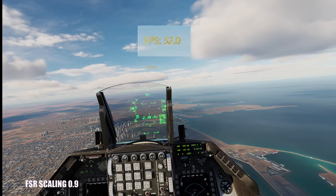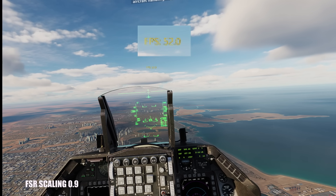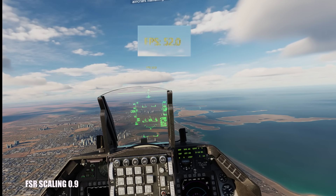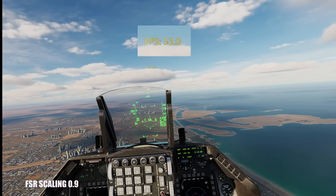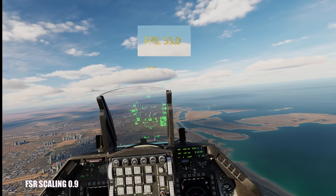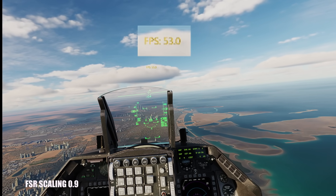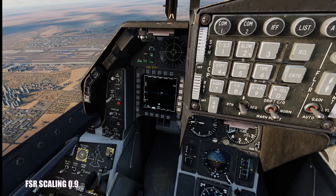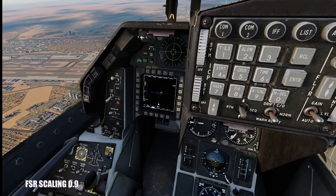With the upscaling set to FSR at a scaling of 0.9, we get an FPS of 52 and everything looks kind of sharp — I can read the stuff in the cockpit, especially the radio frequencies on the right. Looking at the cockpit itself, everything is quite okay-ish readable.